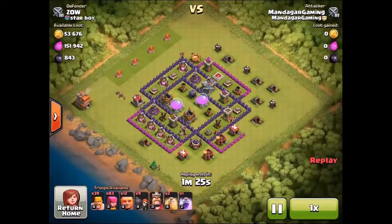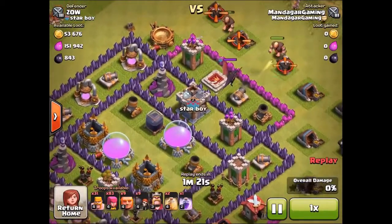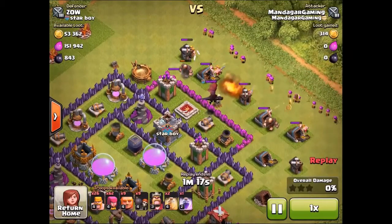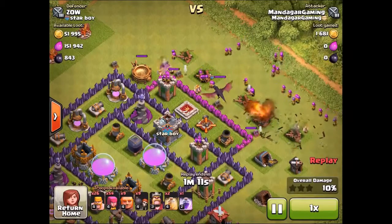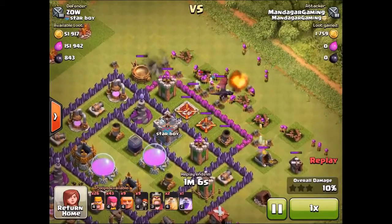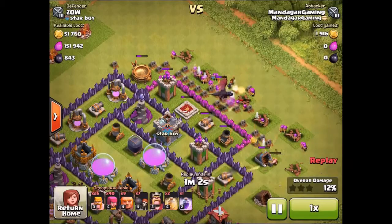Here we have a Town Hall 7 with the DE in the middle. I decide to come from the upper right side with my giants, and a dragon comes out of the clan castle, so I have to drop down some archers to deal with it carefully. You can't get it with archers easily, just try to spread them around so it doesn't kill the whole bunch in one go. So down goes the dragon.